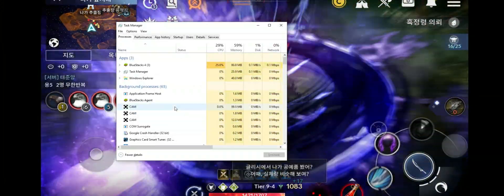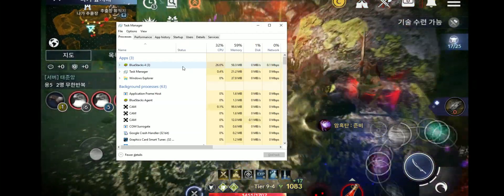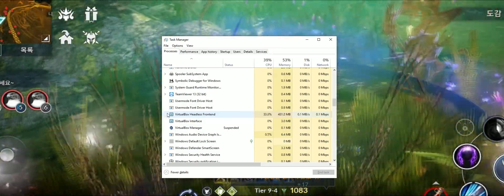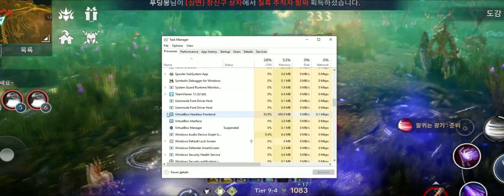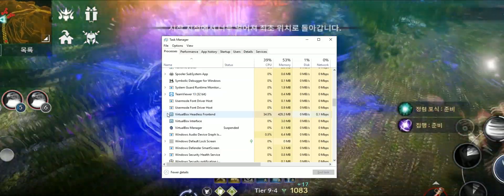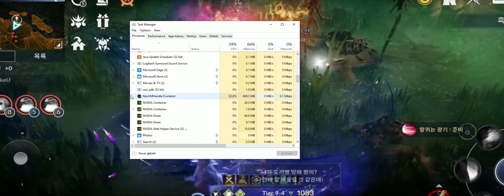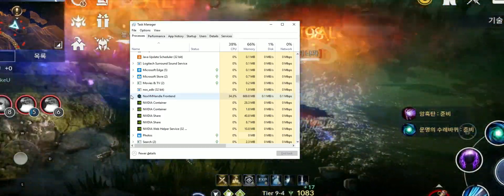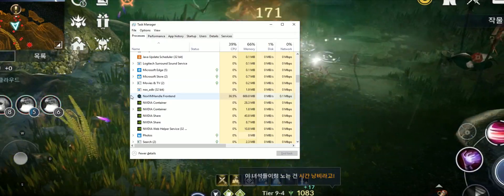Moving on to computer resources: BlueStacks consumes at least 24 to 27% CPU and 60 to 82 MB of memory. Momo gets around 30 to 35% CPU usage with 406 to 408 MB memory. Even lowering the resolution and DPI to get it to the same level as BlueStacks, it still has higher CPU and memory consumption. Nox Player consumes the highest, with 34 to 36% CPU usage and around 670 MB of memory. Reducing the resolution and DPI still nets the highest PC resource usage among the three emulators.